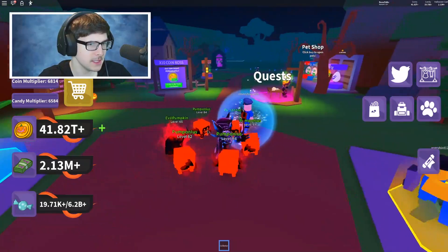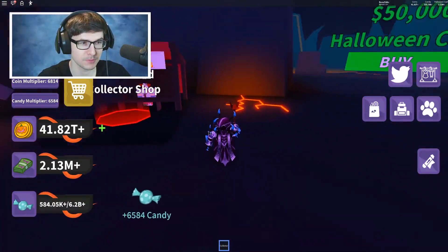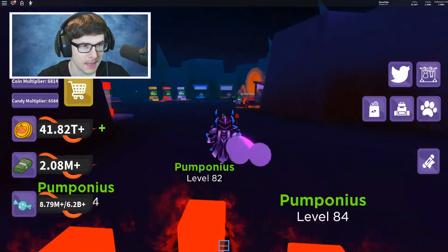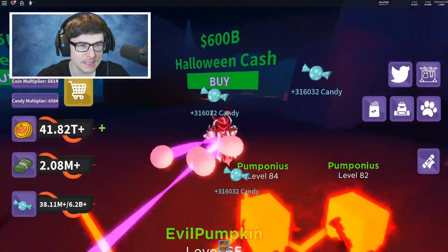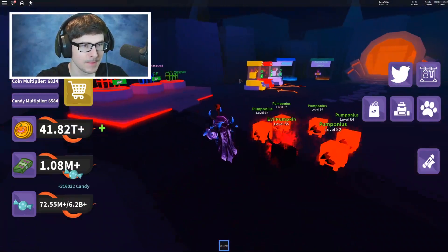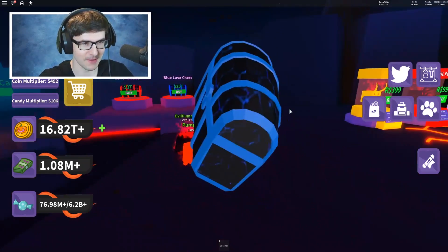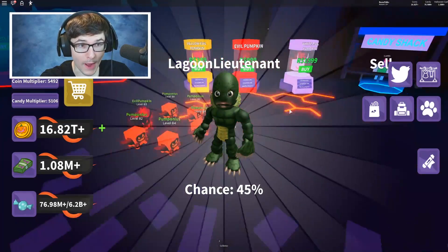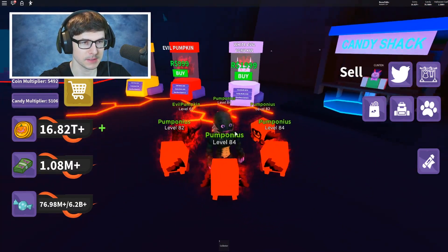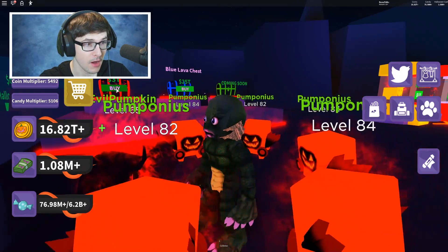We defeated the boss and got the best costume. Now we need to bring our new strength to the underworld. You need Halloween cash to get through — I can buy my way through this area! 600 billion though — this is where it gets expensive. We got lava chests over here with costumes and pets, including the white evil pumpkin. No way! But I have no Robux. That is so embarrassing. Those lava chests are really expensive.